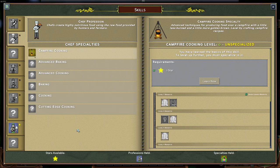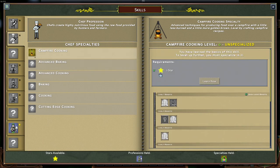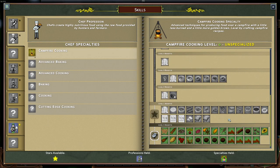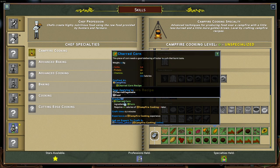Chef is probably one of the most important jobs in the game — it doesn't matter if you play alone or on a server. Campfire Cooking is the very base cooking, always unlocked with just one star, and allows you to cook meals — for example, charred corn. It allows cooking on a campfire, and these cooked meals have more nutritional value than eating the raw materials.